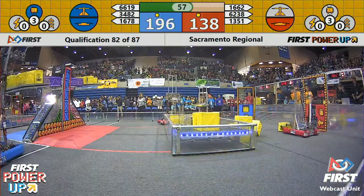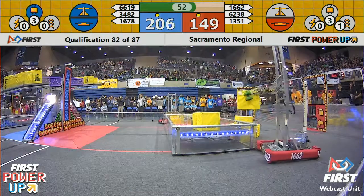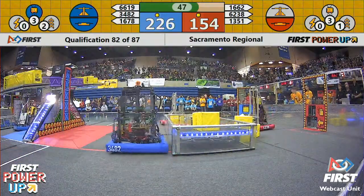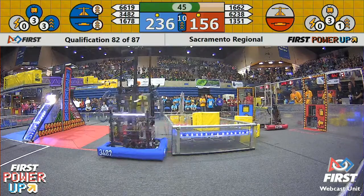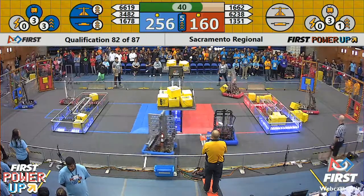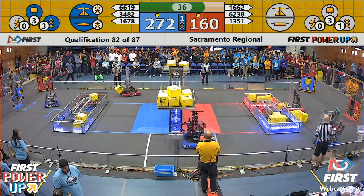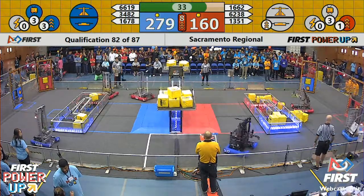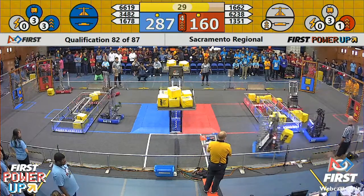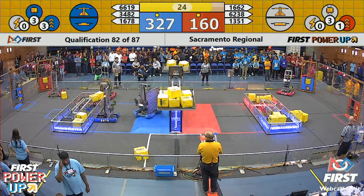Gravitech X continuing to feed the exchange zone with those power cubes to be used in power-ups. Raptor Force Engineering coming in strong again on the red alliance side, coming around trying to take away that switch from blue. Here comes the blue power-up — it's boost, doubling up the switch and the scale for 10 seconds. That is a double-scoring power for a 10-second period for blue, pulling them up to a score of 275. But now red is playing the boost command. That boost power-up doubling up their switch, but they actually do not have the switch owned right now — that only doubles up if you are in ownership of your item.